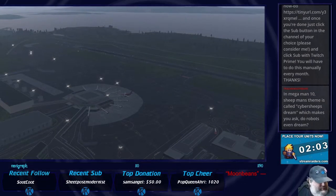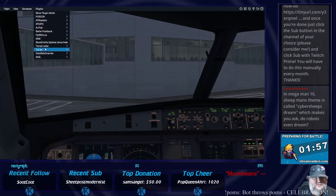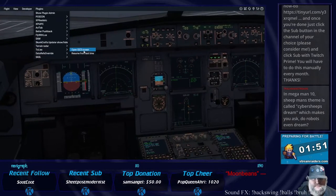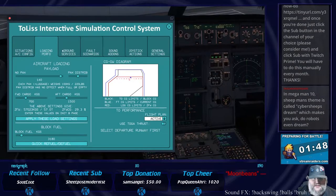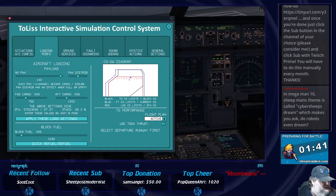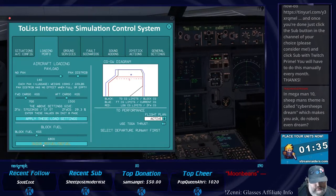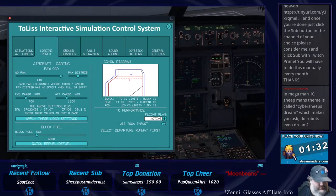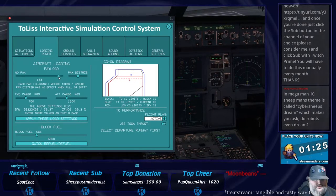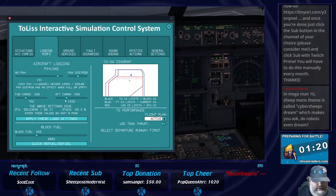All right ladies and gentlemen, I am back and let's get this thing set up. We need to refuel — engines are cut. We need to load for 6.8, and our loading is 131 passengers. We should have a zero fuel weight of 56.0.